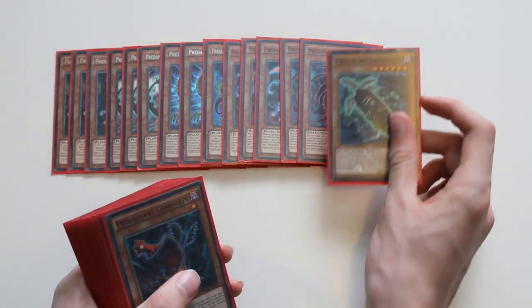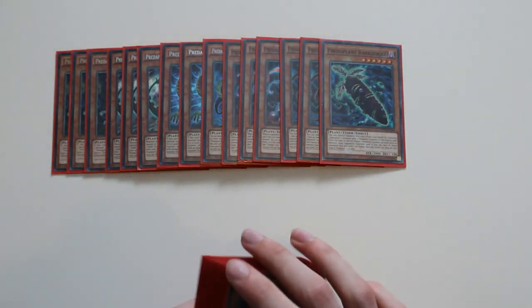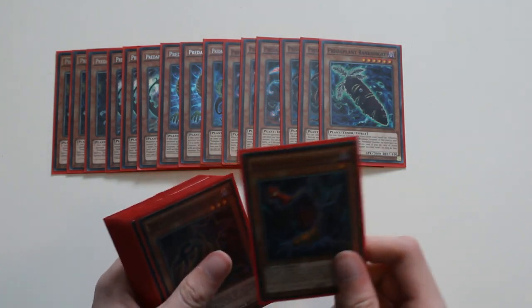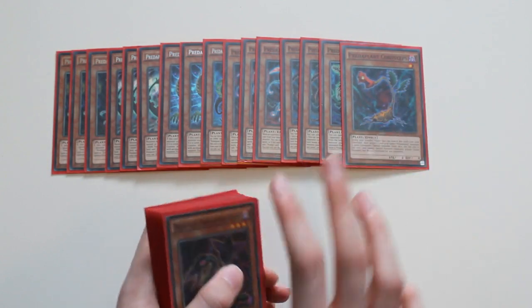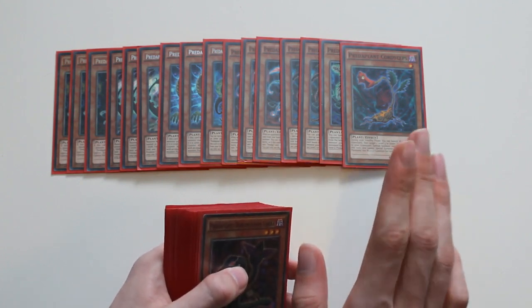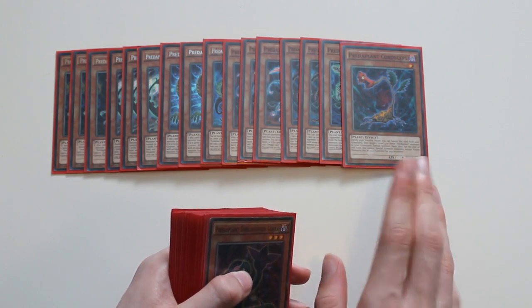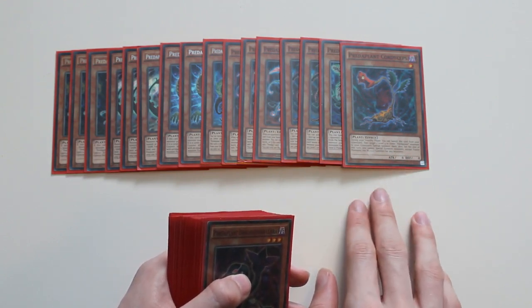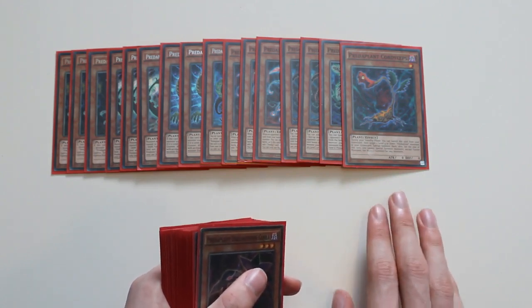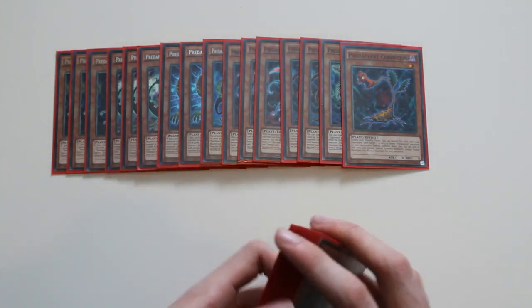I also play one Predator Plant Banks Yoga. This is your Predator Plant tuner. It's level six so you do need to be mindful about what synchro monsters you are summoning when using this card. Next I play one Predator Plant Cordyceps. You do want this in the graveyard. During the standby phase you can banish this card from your graveyard to summon two level four or lower Predator Plant monsters from your graveyard. Unfortunately you can only fusion summon for the rest of the turn, so you need to know what you're doing — probably summoning Chlamydosundew or Dying Tonya Cobra.